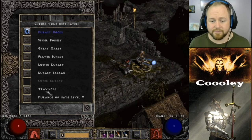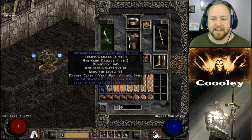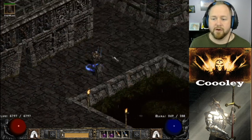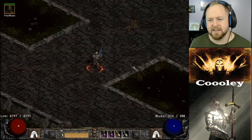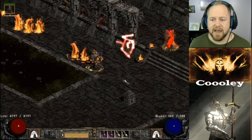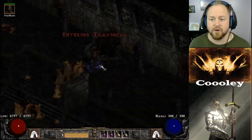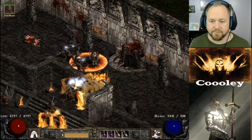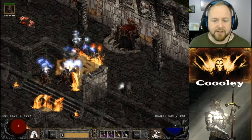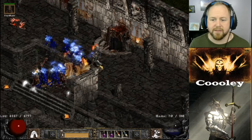On my weapon switch I have bow sticks with Life Tap charges — rarely important but sometimes when you run into a physically immune monster or a Conviction aura monster, your merc could take a lot of damage. Life Tap just helps him stay in the fight. The ideal strategy is to get the council members right here by the door.